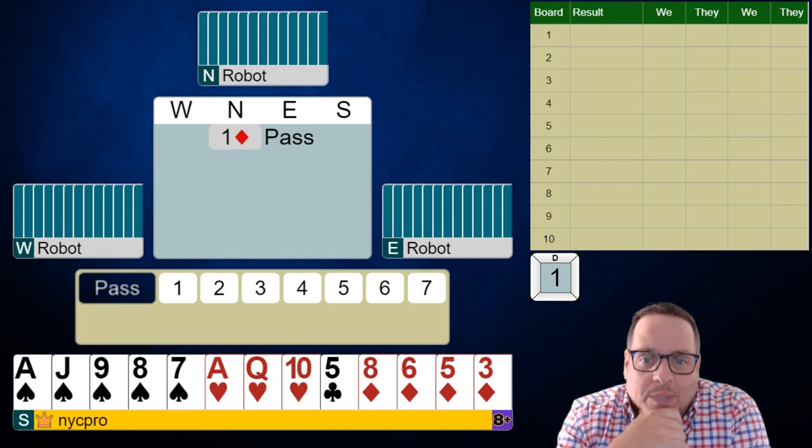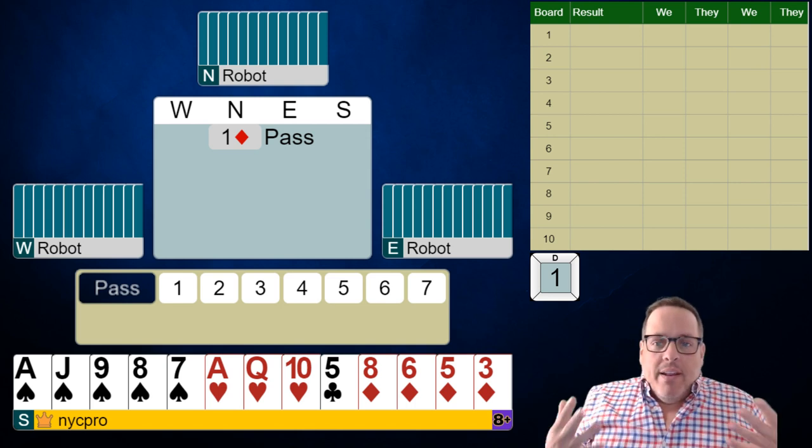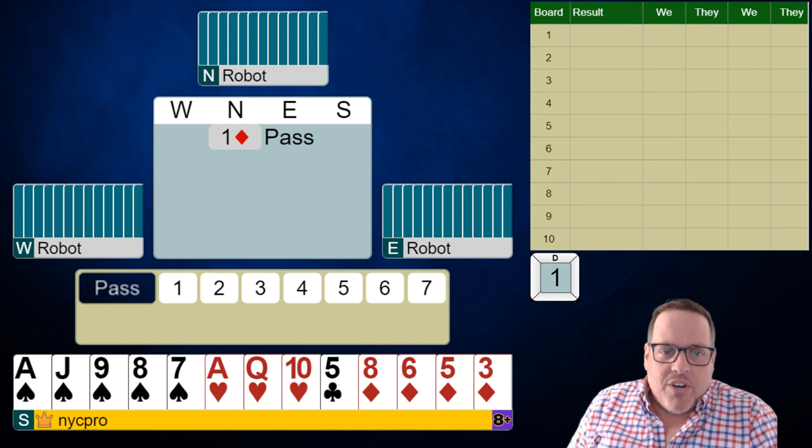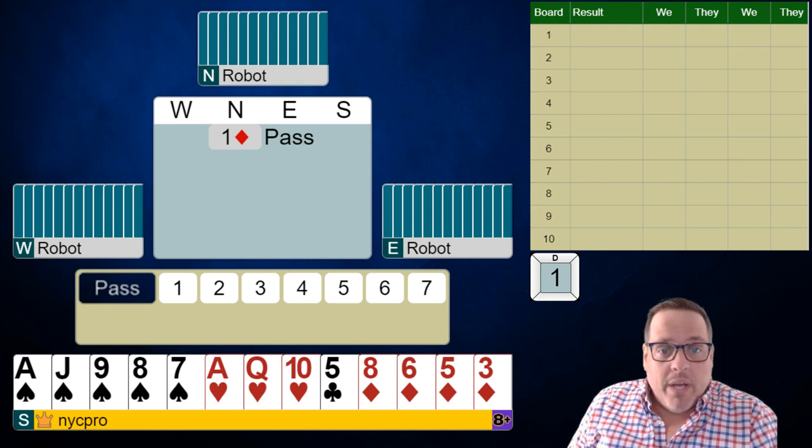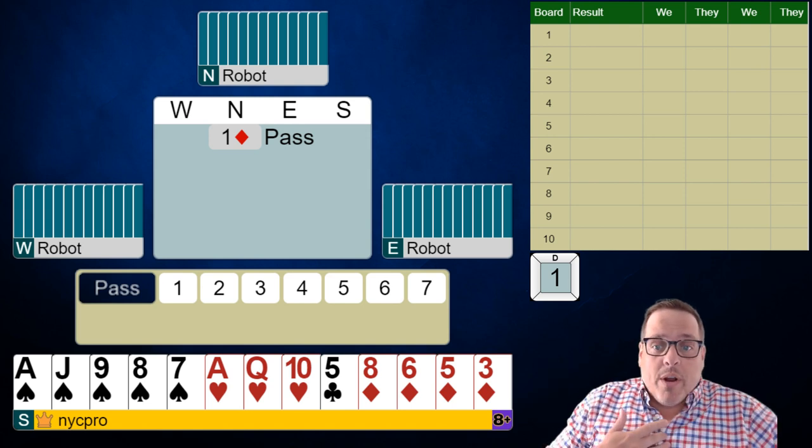We're going to play 10 boards. We're playing match points. It's non-best hand, so we're going to see kind of normal bridge auctions, we hope. This is a classic example of if we were playing a best hand tournament, we would kind of know the limits of our partner's hand. But because we're playing an unrestricted tournament, partner could have a massive hand here.